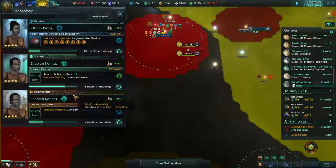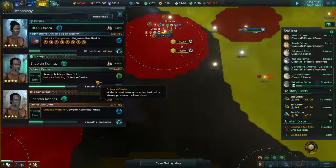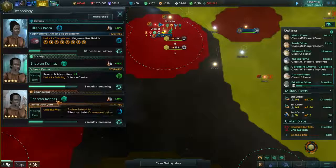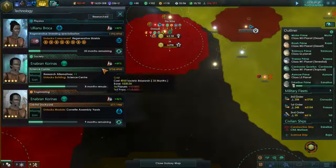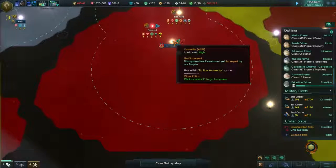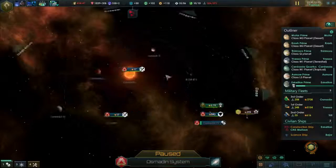Let's take a look at our research in the meantime. We have regenerative shields coming up in 33 months. 9 months till Corvette Assembly Yards, and 8 months for research alternatives. Let's take a look at this sector, because it looks like we're gonna have a bit of a fun time here.